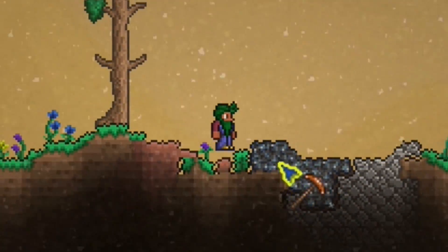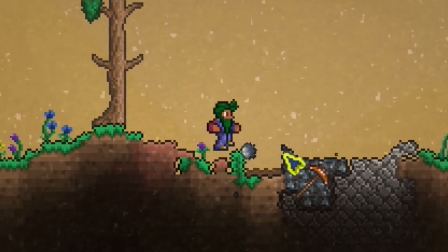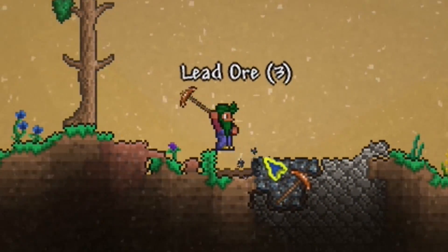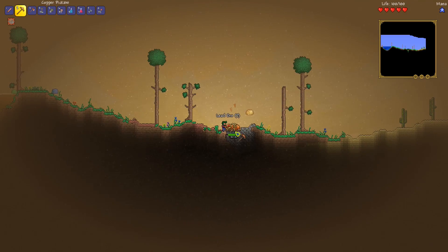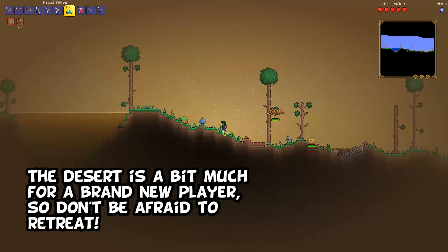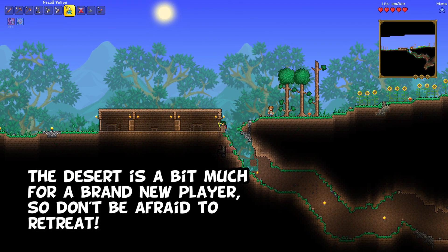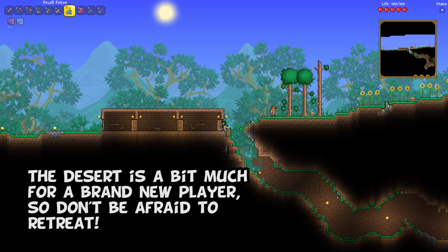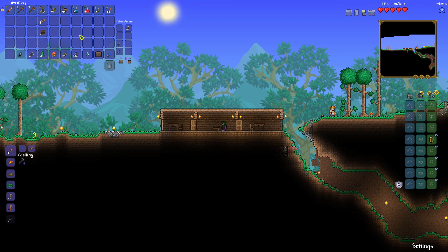Lead is more powerful than tin, so you're going to want to harvest it because that will allow you to get some better stuff early on. I'm going to go ahead and use a recall potion — I'm a little out of my depth with those creatures, so enough is enough. Let's return to the safety of base and get a little organized here.